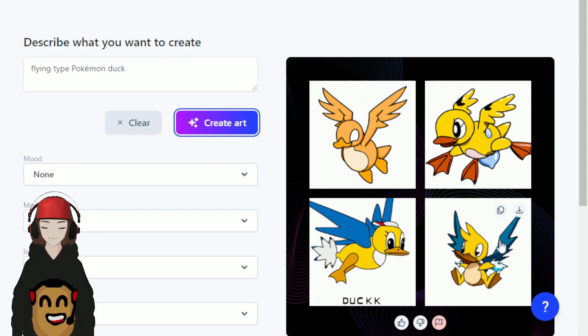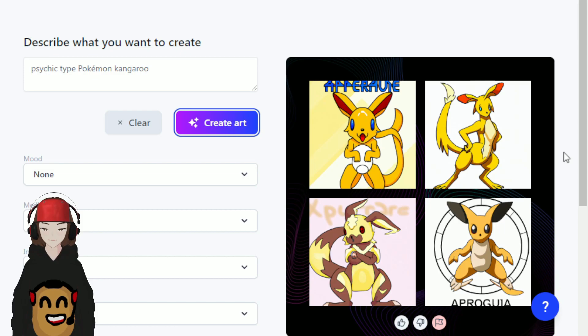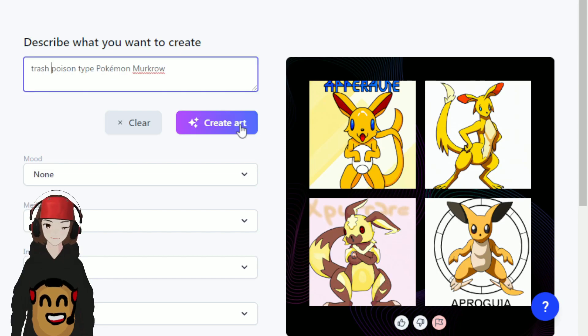We only really have one kangaroo Pokémon and that's Kangaskhan. Let's do a little better than that — let's do a psychic type Pokémon kangaroo. It's not quite psychic type, but I can see all these being kangaroos. Let's go with this one — you can kind of tell it's a kangaroo. Not too much of a psychic vibe there, but let's go with this one.